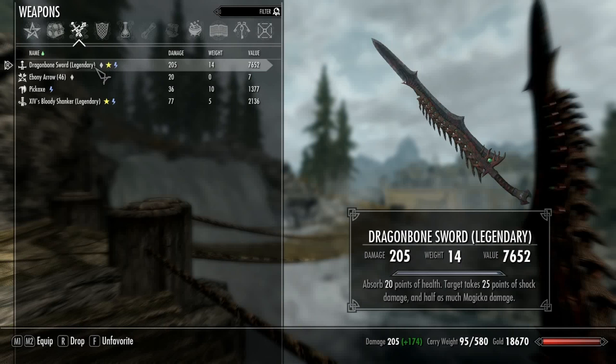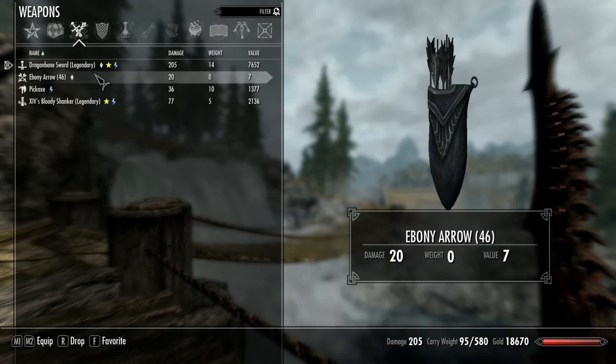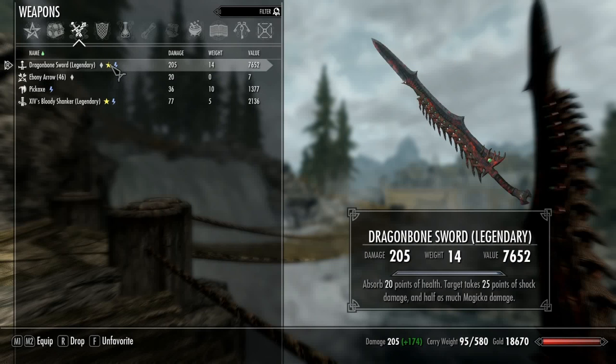I also managed to use that blacksmithing potion so that I can actually get a better upgrade. Because I've already maxed out smithing ages ago, the damage would have been about 180 - but because I had a blacksmithing potion I managed to get it up to 205.